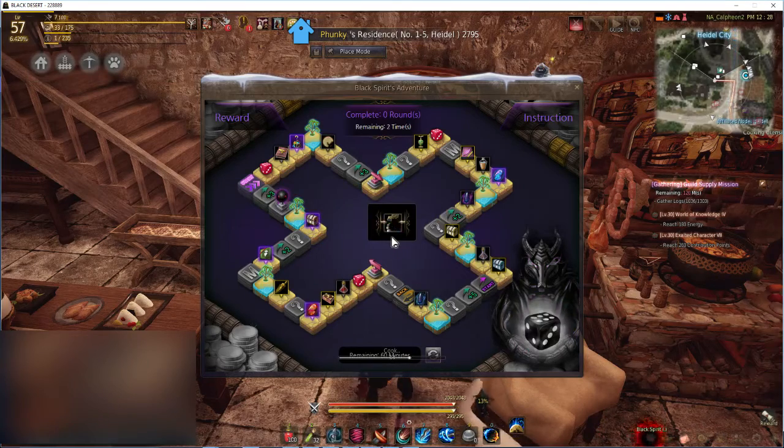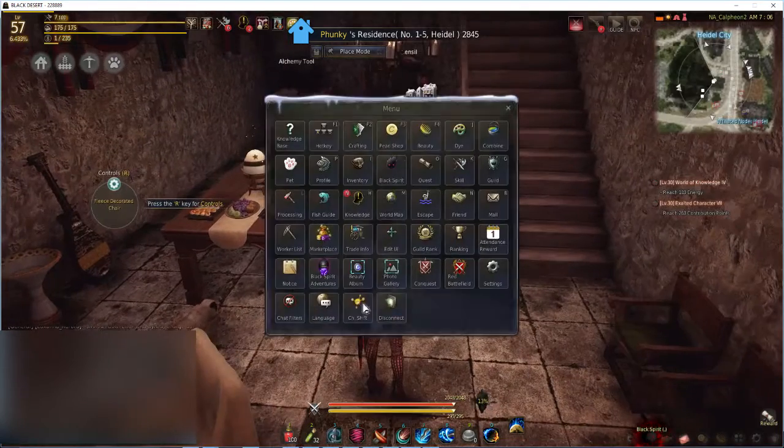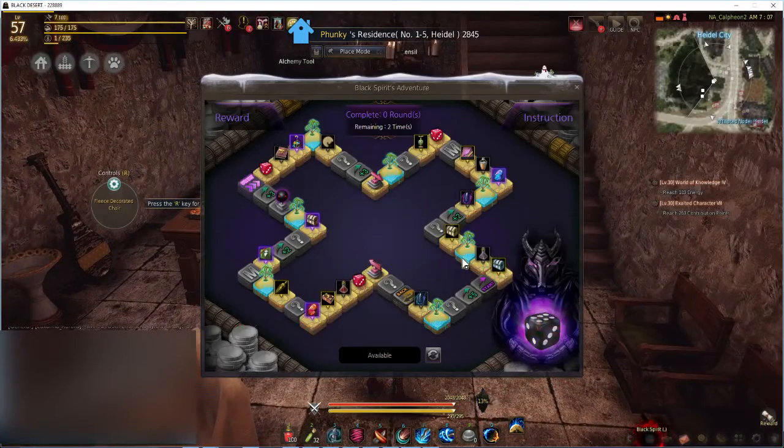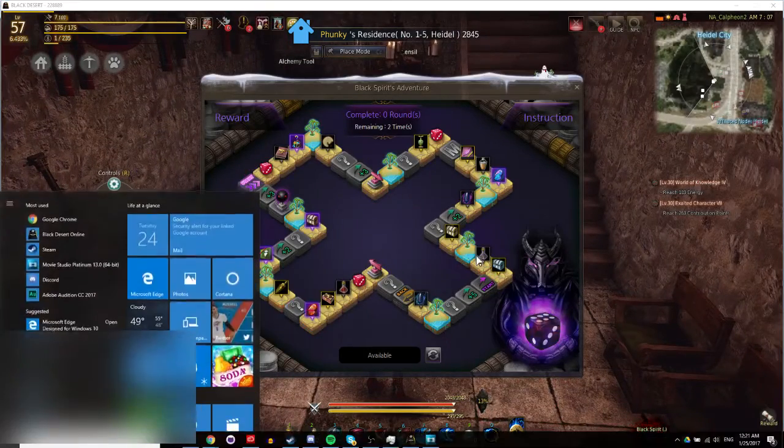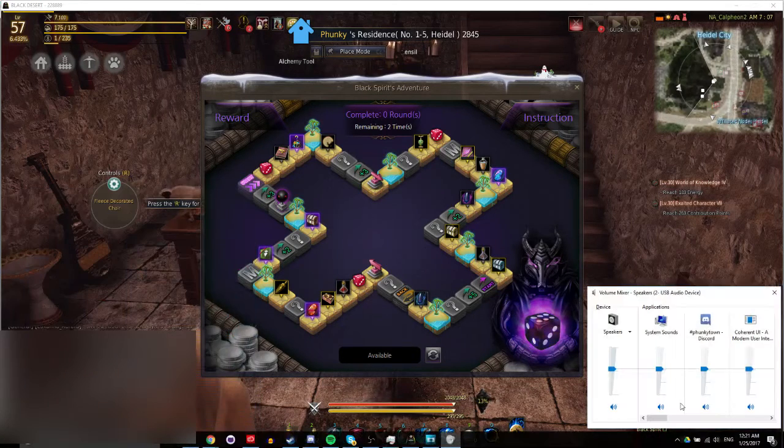To mute this, while you have the Black Spirit Adventure game open, hit the Windows key or alt-tab out of the game. Right-click the little sound icon on the right side of your taskbar and click on Open Volume Mixer. Under the application section, look for the application Coherent UI. Mute that by clicking the sound icon below it, or adjust the volume if you don't want it off completely.